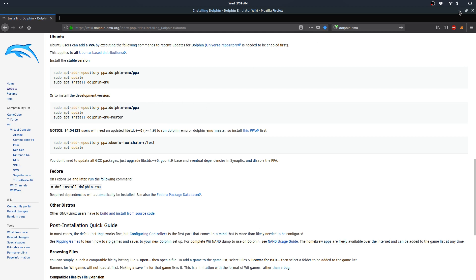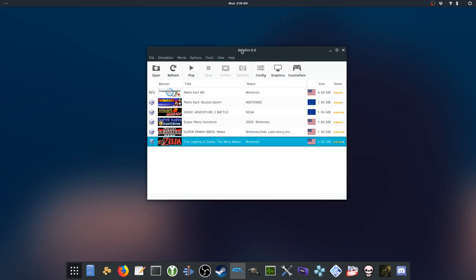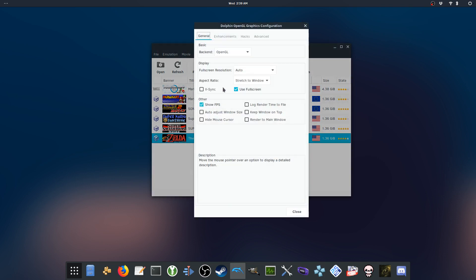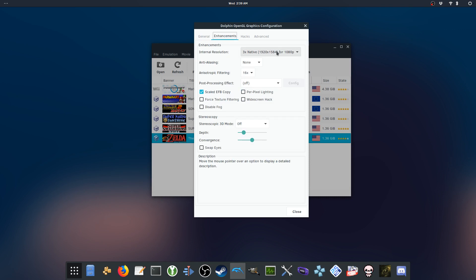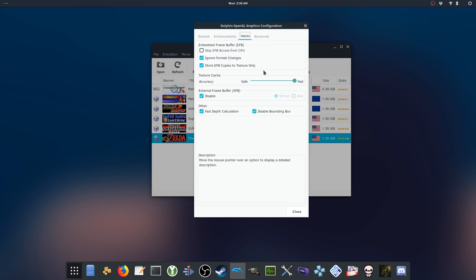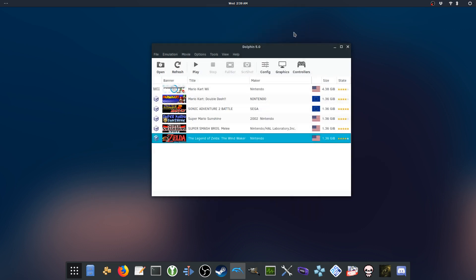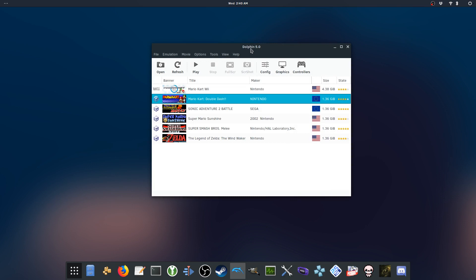Once you get that installed you can begin playing. So here I'm going to be running the more popular GameCube games, especially their exclusives. In terms of the settings I don't really mess with anything. I do have this set at 3x native resolution, which is 1080p. Hacks I pretty much leave as is, same thing with the other settings.